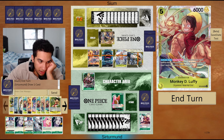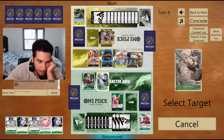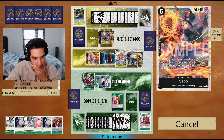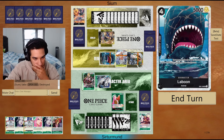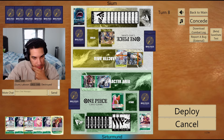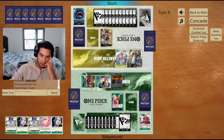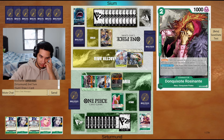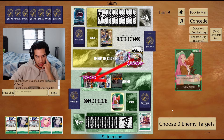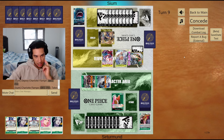Now if I attack, obviously the opponent has the Sabo — I'm going to have to go here. That's a nice Rocinante actually — a very good Rocinante, because he lets me attack for 8 into the Sabo, attack for 7 here, and play this. Now with the Hody Jones we should be able to kill that Kusan. This guy doesn't die — that's the opponent's problem. They cannot kill this, but they can definitely kill this Hody Jones.